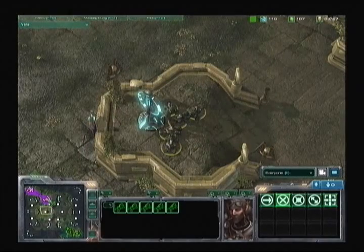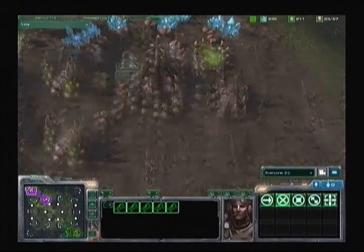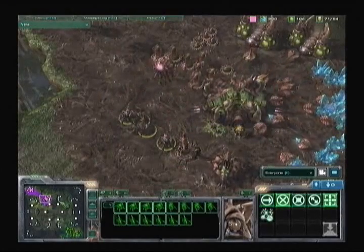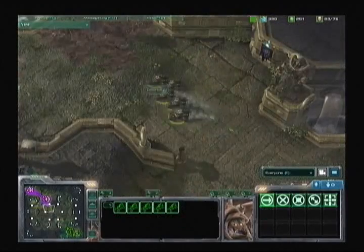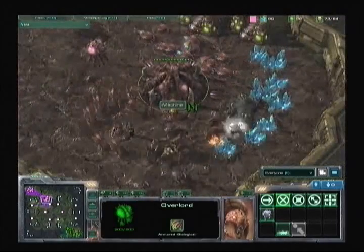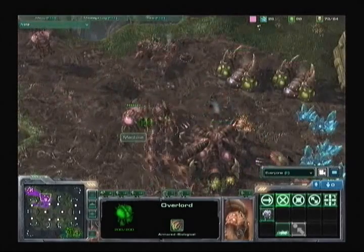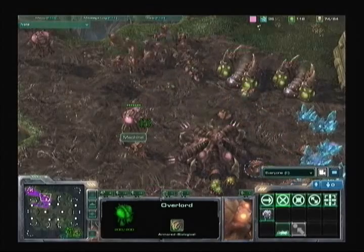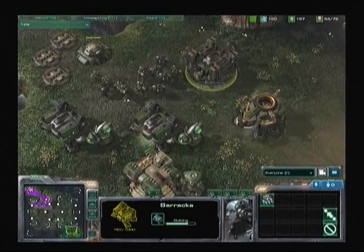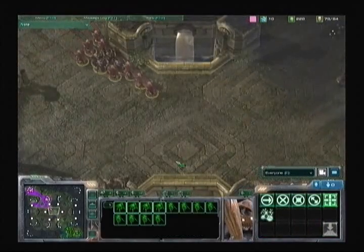LZ is utilizing the Xel'Naga watchtower, which allows you to see a lot more of the map. He spots the overlord spreading creep and holds the hellions in the middle of the map. Machine is positioning overlords to watch those rocks leading to the hidden expansion behind his main base. The hellions push in, taking out one drone, then two, hurting the economy a little bit, but Machine should take those out easily. Both players are just massing up now — we see a push from the Zerg player with zerglings, hydralisks, and roaches going into the Terran base.